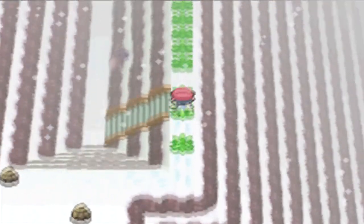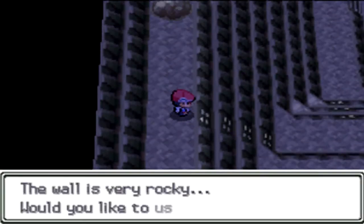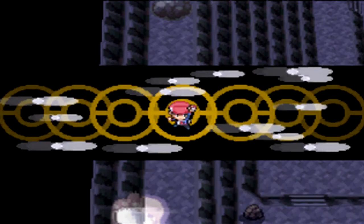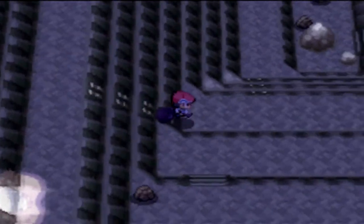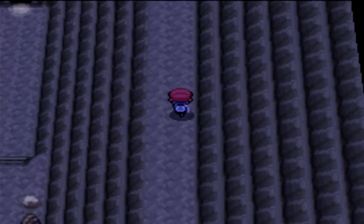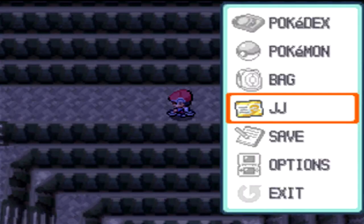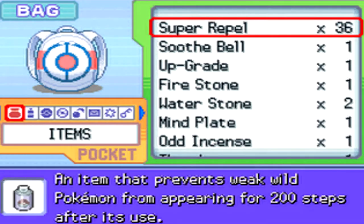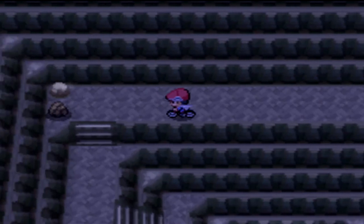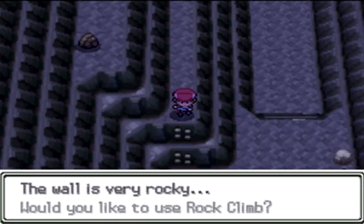Now we're at this other part — you don't need Rock Smash for this. There's a cave entrance just here, nice and simple. Go in, go down the rocky walls once again. You can go a longer route around, like I do here, just because I think it was easier to do on my bike. Make your way around, use another Super Repel if you need to — I would recommend it, obviously so you don't get caught by Pokémon. Make your way around, down, back across, and Rock Climb once again.